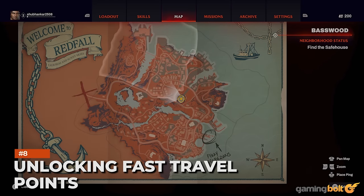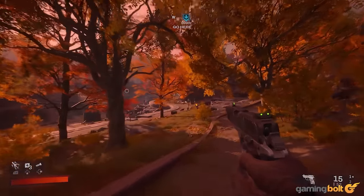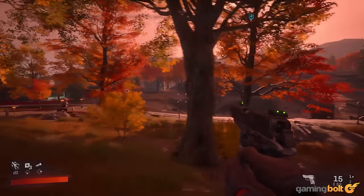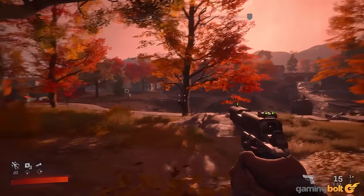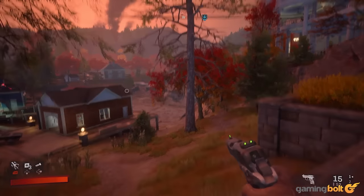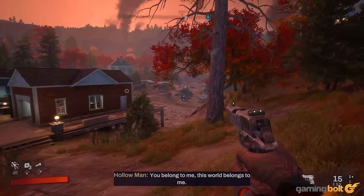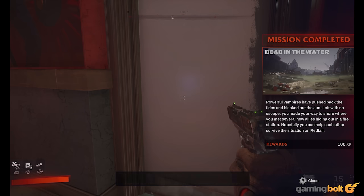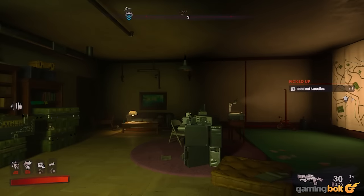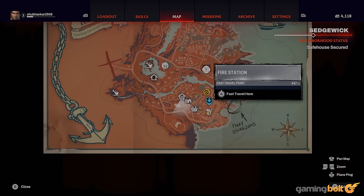Unlocking Fast Travel Points: Redfall has a decently sized open world, though not an absolutely massive one, which means traveling from point A to point B can actually be pretty quick for the most part. Even so, having multiple fast travel points scattered throughout can be incredibly convenient when you want to just jump from place to place, thanks in no small part to the short loading times. Safe Houses and Historical Markers both serve as fast travel points, and there's quite a few of them scattered throughout the world, so make sure to seek them out.